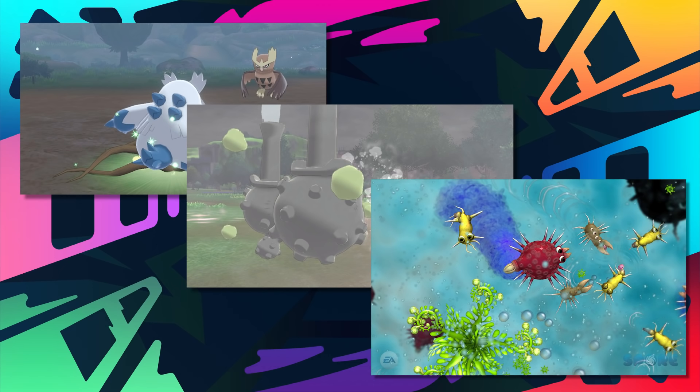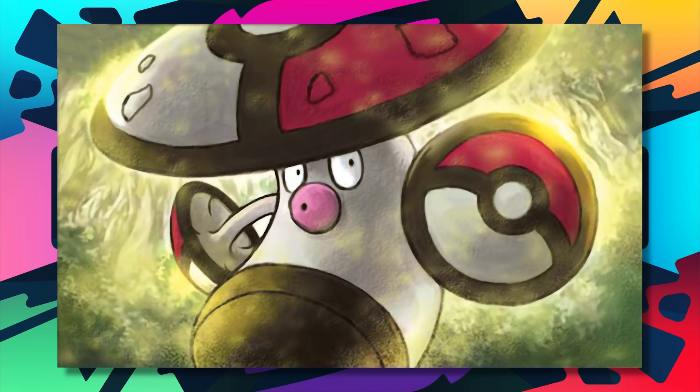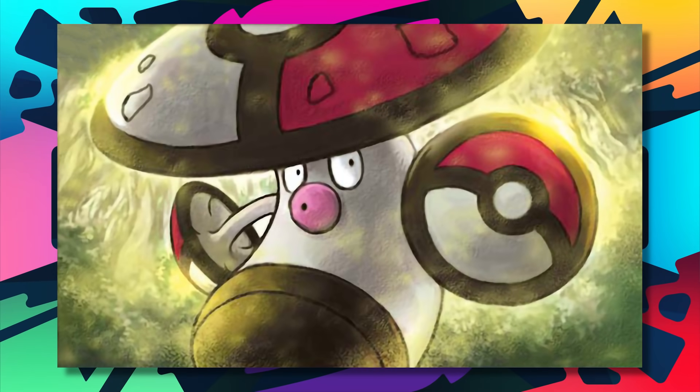Those moves, plus Regenerator, are kind of why Amoonguss can find itself here on this top 10. The results speak for themselves — Amoonguss is a legend and one of the best of its typing. It does get access to some cool moves like Sludge Bomb, Giga Drain, and Pollen Puff. It's a better poison type than it is a grass type, but at the end of the day, the fact that it has the grass typing tacked on is honestly all it needed to punch a ticket into this top 10.